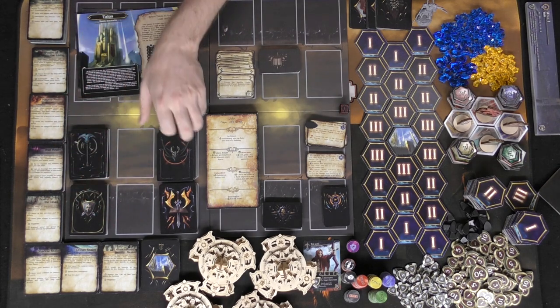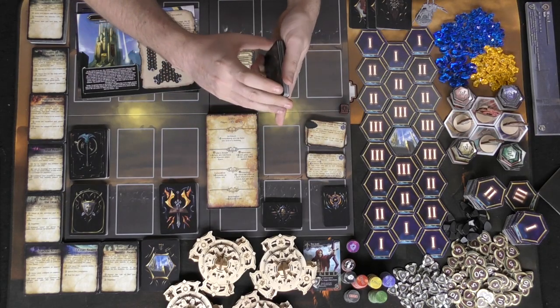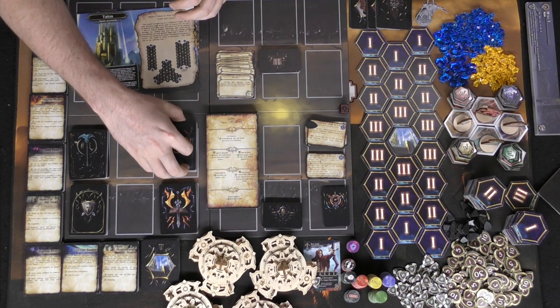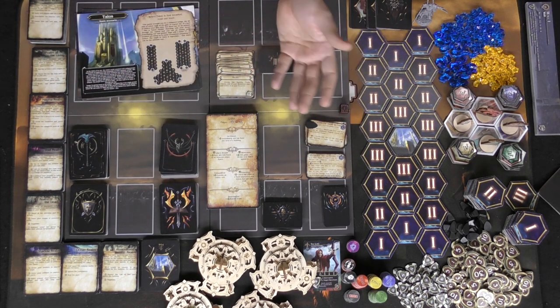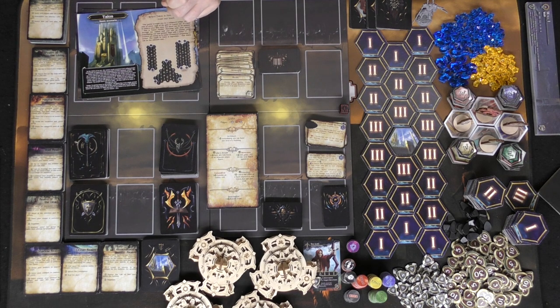These are the four different race decks. You'll be able to choose one of these at the beginning of the game and they're going to have specific monsters and characters, and depending on what you're choosing, they grant you specific characters to basically have you go through the world and acquire your end goal.